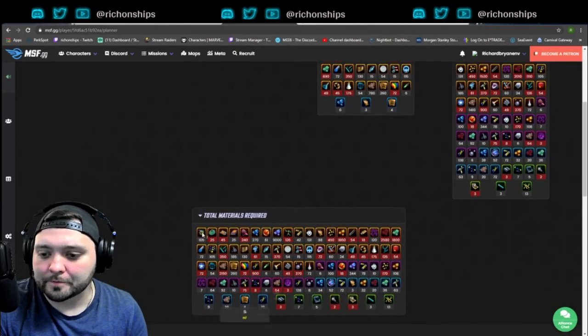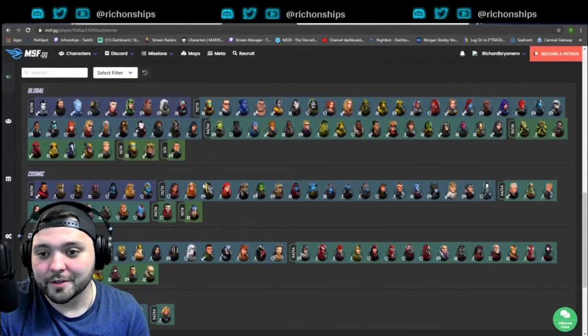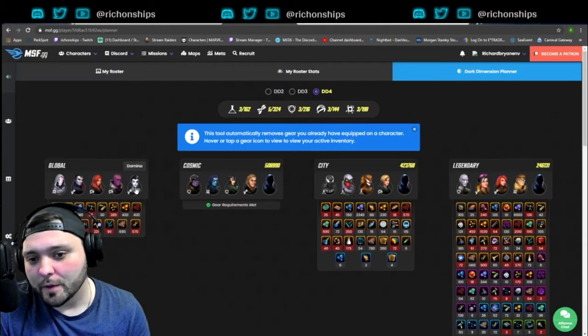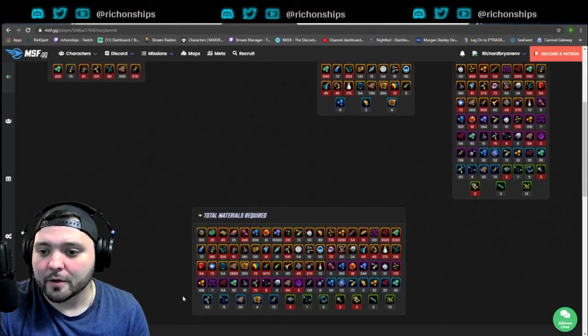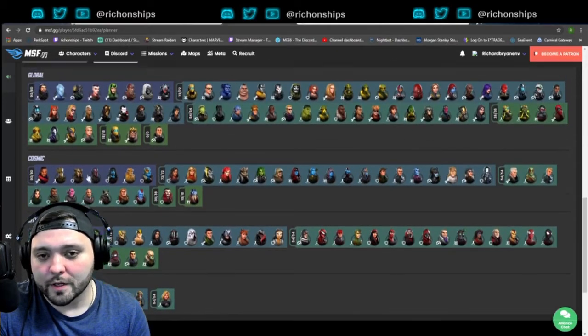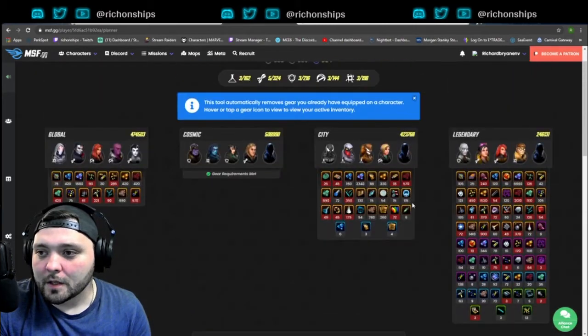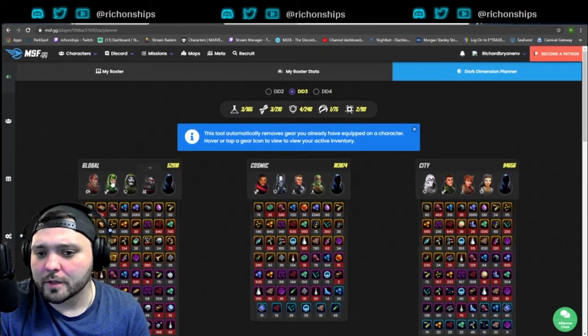This layout is very easy to use and super convenient. You can come here and add a character — for example, if we add Domino, it adds her gear and calculates it across everything. It's broken down into Global, Cosmic, City, and Legendary, so it's super convenient.